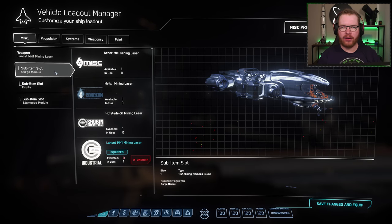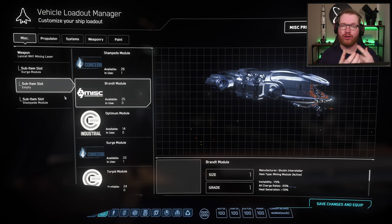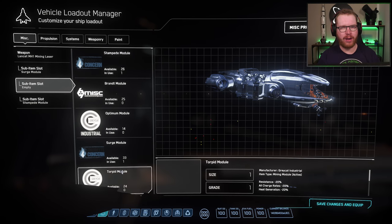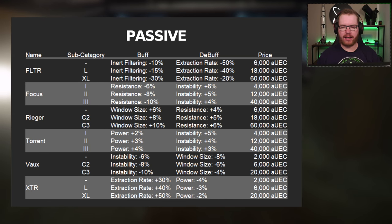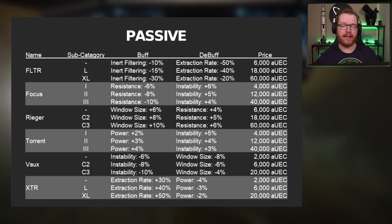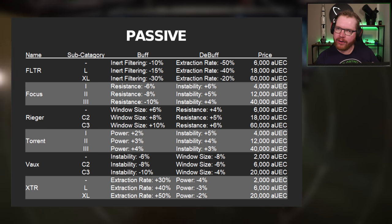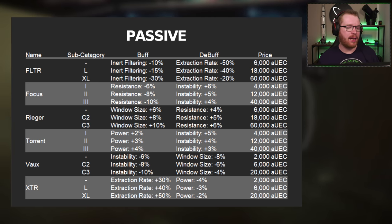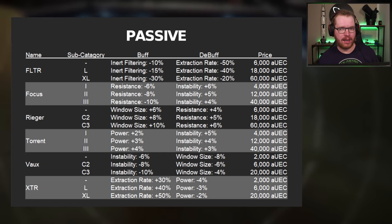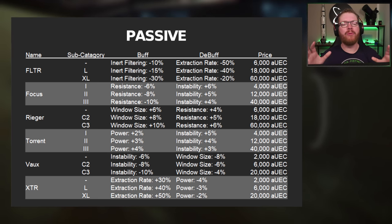Once you have your laser fitted on your ship, you'll see it has three sub-module slots that can take two different types of modules: consumable modules or passive modules. Passive modules are semi-permanent — they give a flat bonus and never expire or run out like consumables do — but if you lose your ship, your passive modules are gone. For example, an FLTR XL filter module costs 60,000 alpha UEC a piece. If you have two fitted, that's 120,000 alpha UEC lost when your ship is destroyed, and they may not be available where you respawn. It can become expensive.